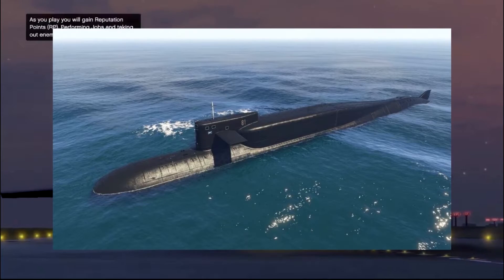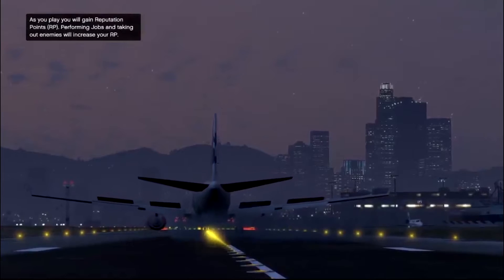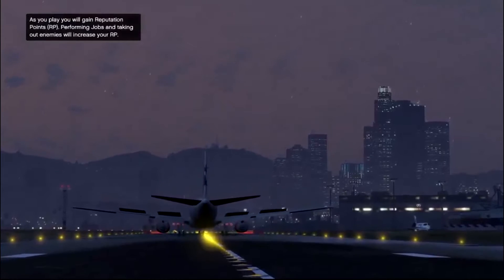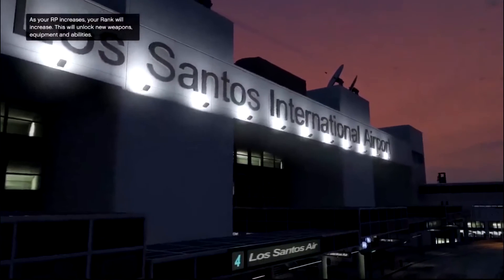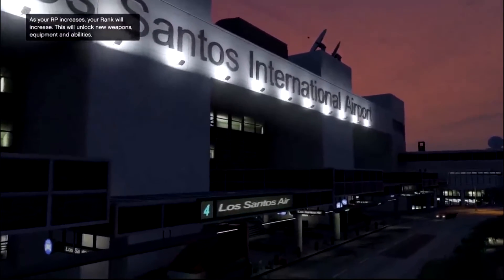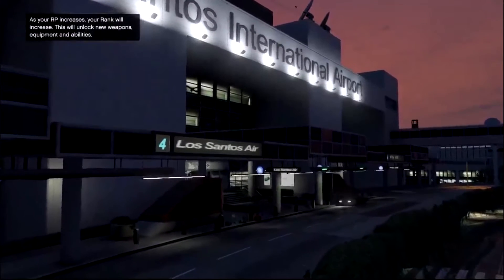Another main method is by doing the Cayo Perico Heist, for which you need approximately 2 million dollars to buy the Kosatka. After buying the Kosatka, you do the heist, after which you can do the glitch for no preps. If you don't know how to do the glitch, you can click on the 'i' button to see the video of the glitch.